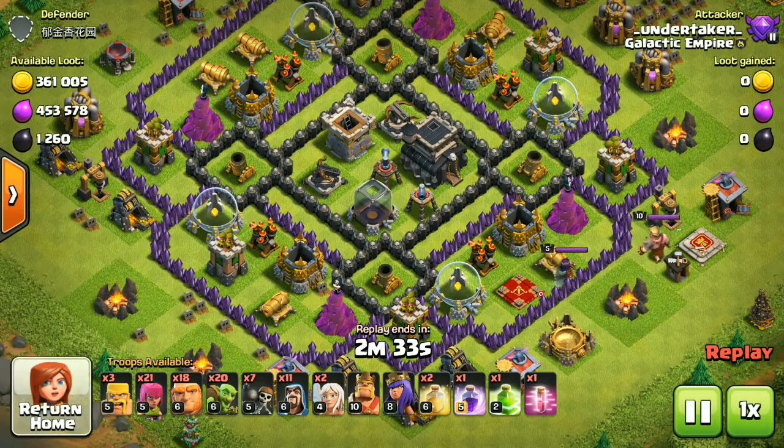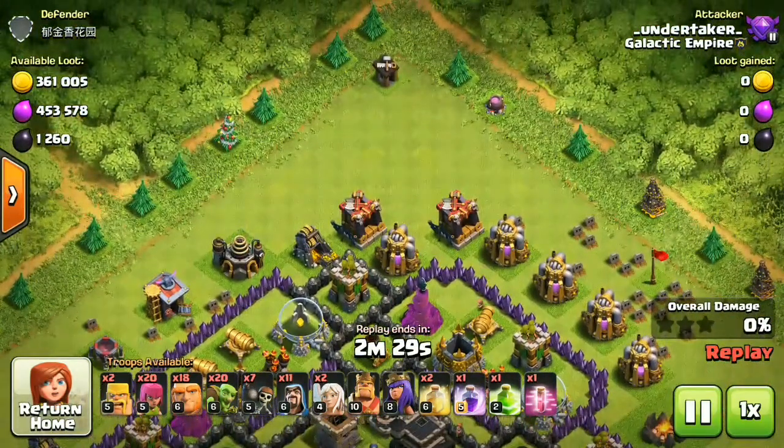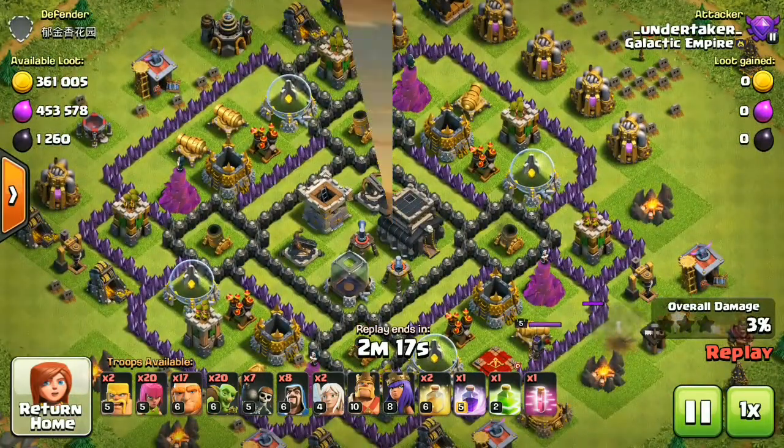What's up guys, Surbra here coming back to another episode of Clash of Plans. So in this episode guys, I'm gonna be checking about how to find the exact same point where your 5th anniversary cake will be spawned. So if you're new to this channel, just like this video and subscribe and watch this video till the end. And with that being said, let's get started.